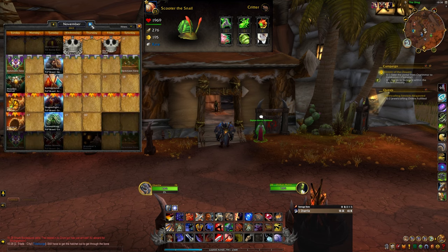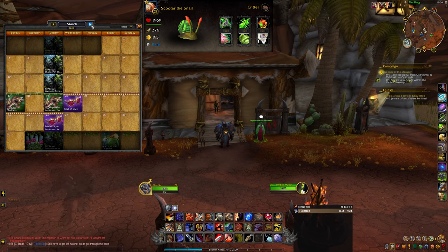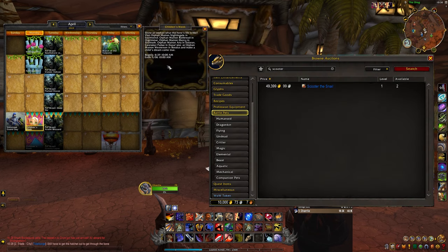The next snail is Scooter the Snail, and he can only be obtained during the Children's Week event that occurs once per year. So you'll either have to wait until April 29th, 2024, or you could get lucky and find him on the auction house, but I can't imagine he'll be cheap.